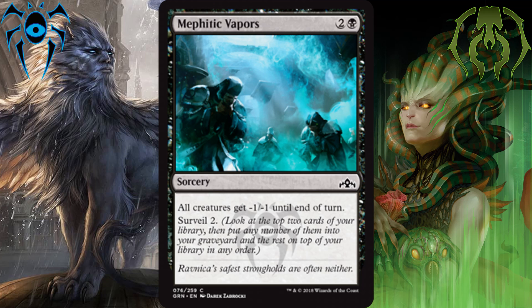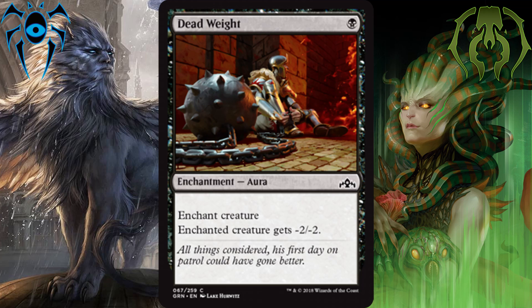For number 2, I think it's far less controversial, and that's Deadweight. It's an enchantment for one black mana that gives enchanted creature minus 2, minus 2, which in many instances will end up being a removal spell, and in others it's a spell that says I shrink your creature to where it no longer is a threat. And it says all that for just one black mana.